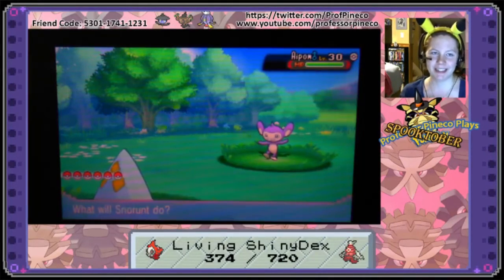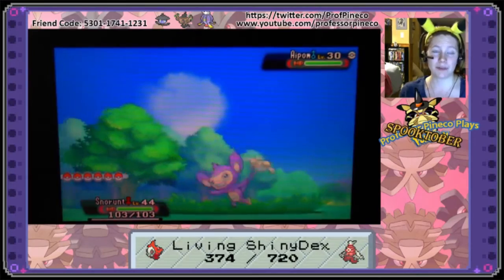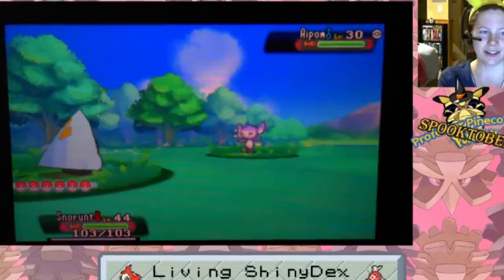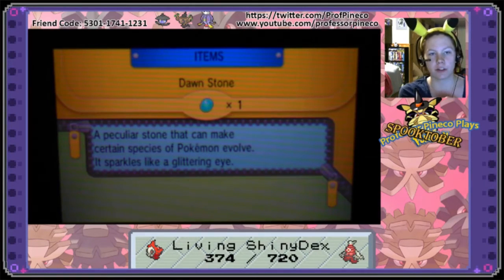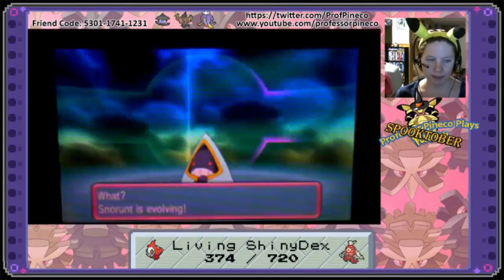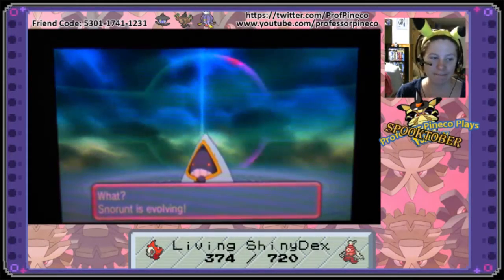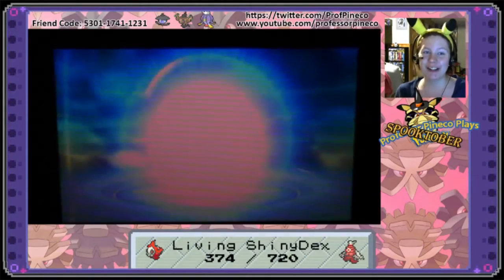I'm going to figure out how to evolve her because it's been so long since I had to evolve a Frostlass. I needed a Dawn Stone, and unfortunately the only way to get one is either going through Victory Road, which I haven't done yet, or visiting Mauville — it's a possible gift if you defeat the two sisters. I wasn't going to do that, so I got it from my X game. Let's see a shiny Frostlass — this is super super cool. I'm so close to finishing all of my ghosts.